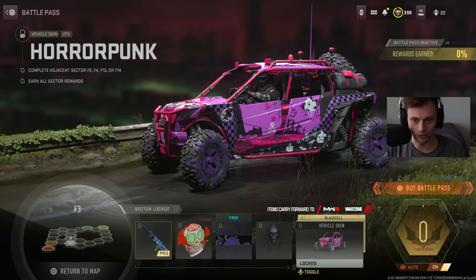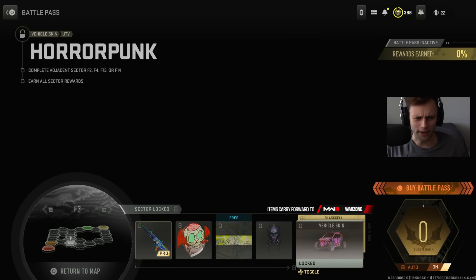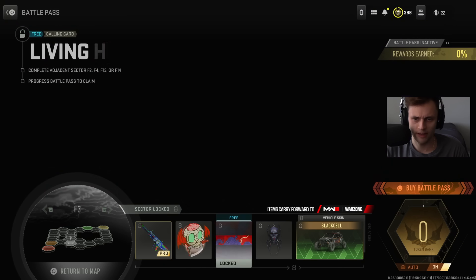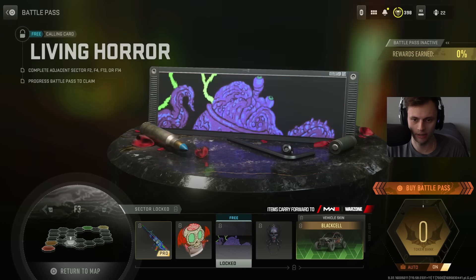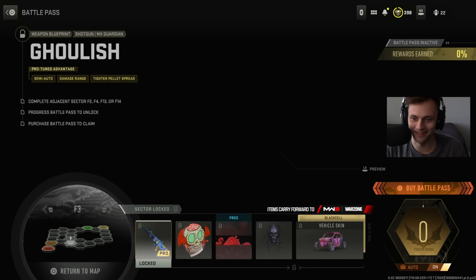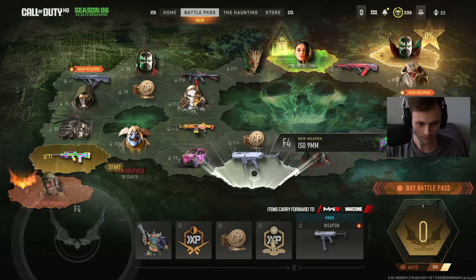F3 has a UTV vehicle skin that looks insane — super pink. Starting from the beginning: the Black Cell version is there, though the base version honestly looks better. There's a charm, Phobia Unlocked calling card, Living Horror, an emblem called Brains and Blades, and then a Ghoulish Shotgun with a really cool camo.